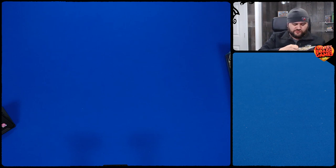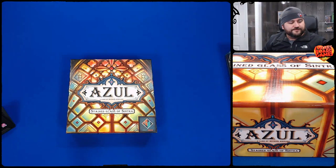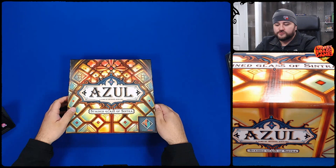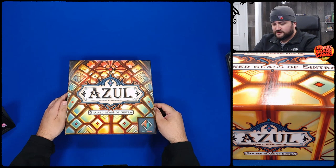This is the moment where I tell you that we're live, because that gives me a chance to undo all this. You know, What's in the Box is where we play games live on Twitch, and you'll be seeing us playing Azul: Stained Glass of Sintra. If I'm pronouncing that wrong, let me know in the comments below. Sintra.